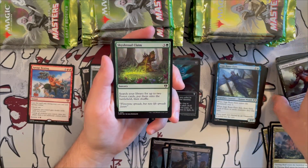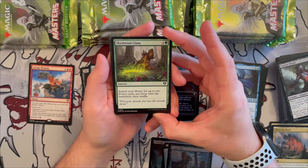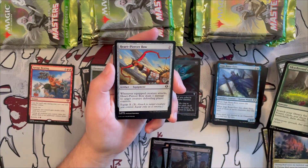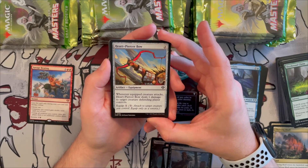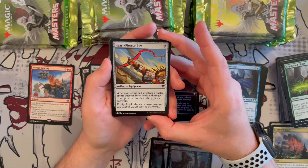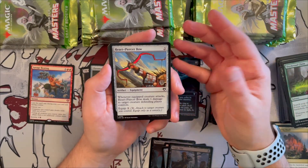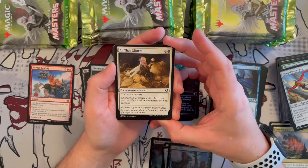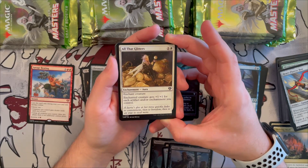Cultivate — search your library for up to two forest cards, put them onto the battlefield, then shuffle. Very nice for ramp. Heart-Piercer Bow — when the equipped creature attacks, it deals one damage to target creature the defending player controls. A nice equipment for one mana. All That Glitters is a good aura — enchanted creature gets +1/+1 for each artifact or enchantment you control, great for white/blue decks.